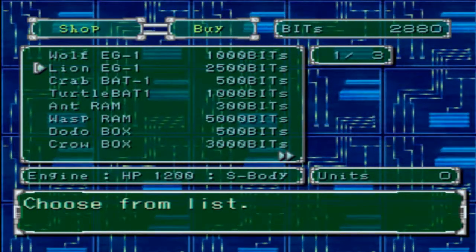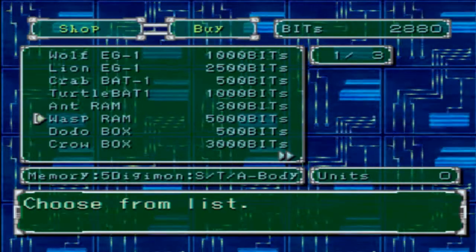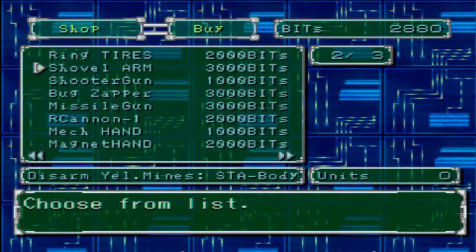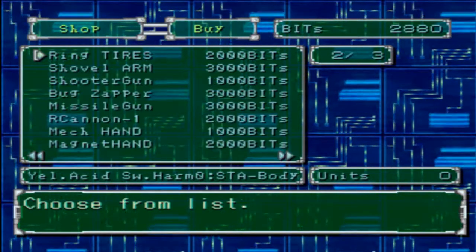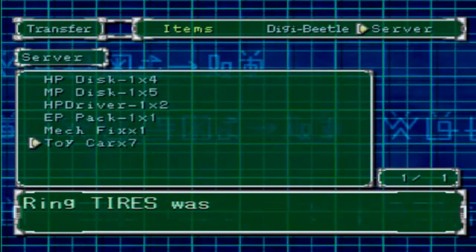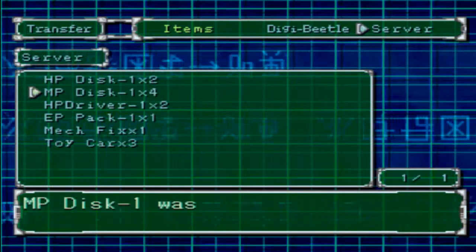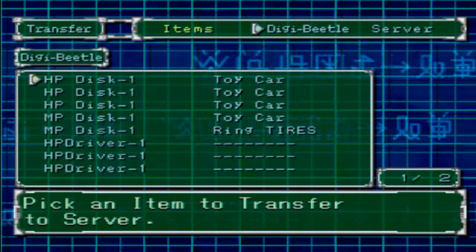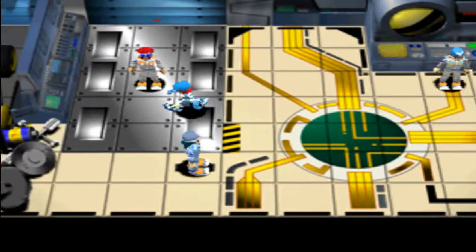I couldn't get a better engine - oh wait, that's a big difference. 300 to 5,000. I could get the ring tires now actually. I have the magnet hand but I don't think I have the shovel arm. I'll get the ring tires so I can walk over Yellow Swamp.